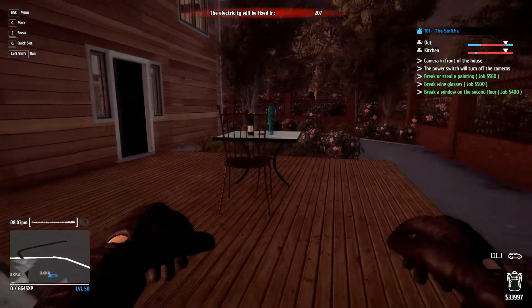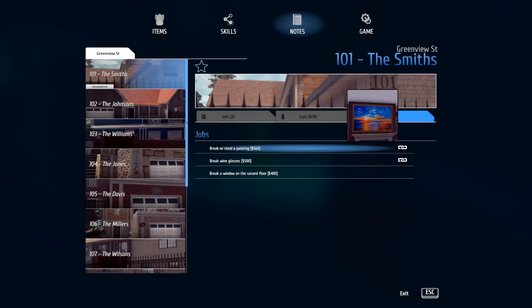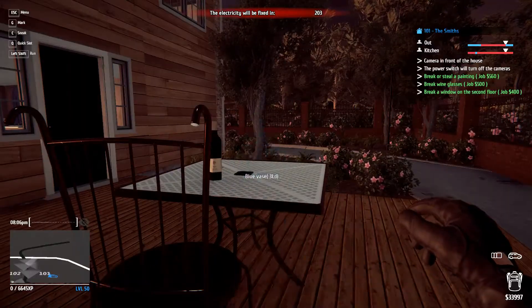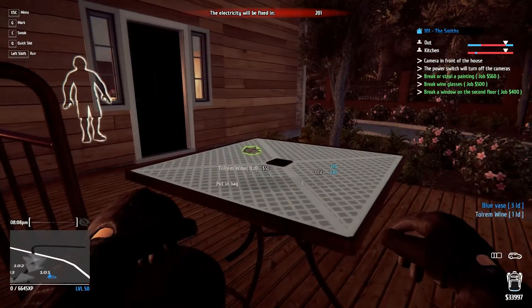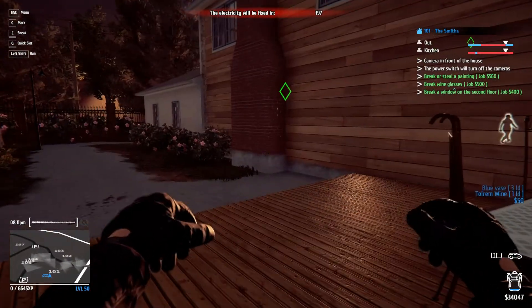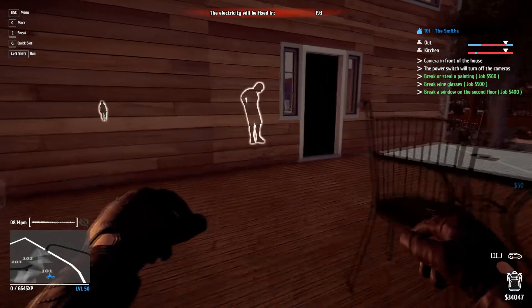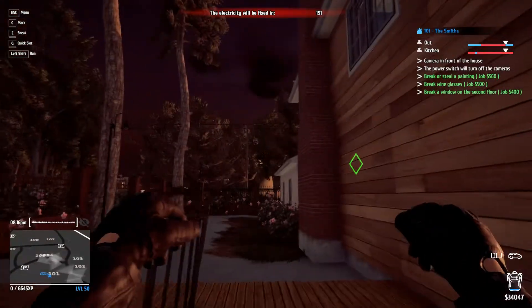One NPC is going out, one's going to the kitchen. So I'm in the garden — or I guess this would be the porch, since it has two things and some cash. He's supposed to be out, but has apparently bugged and is standing at the door I was hoping to enter through.